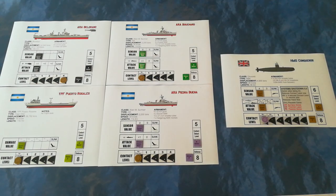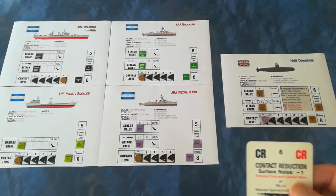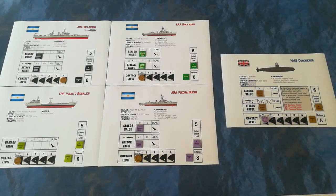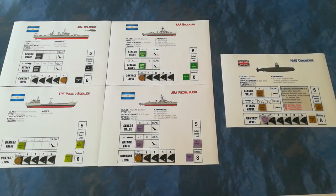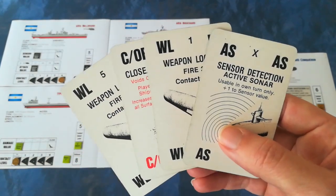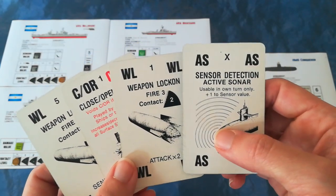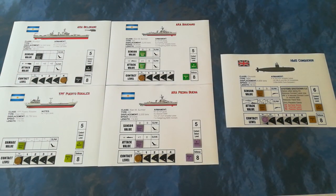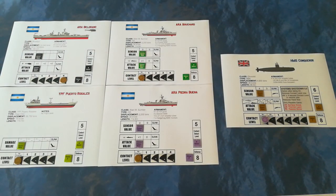At long last the Argentines draw a contact reduction card — something they can actually be proactive about. They go straight for a contact reduction attempt on the Belgrano's contact level — and it fails. So much hope on that one, their first lucky break in ages and it didn't yield anything. The Brits are getting equally frantic wondering when they're going to get their fire orders. Conqueror carries on discarding slowly and surely, rather than in a mad insane rush, playing another passive sonar card to tease the Argentines.